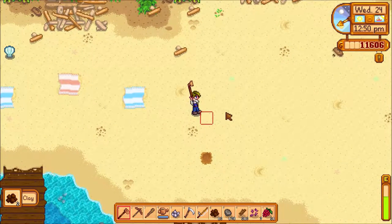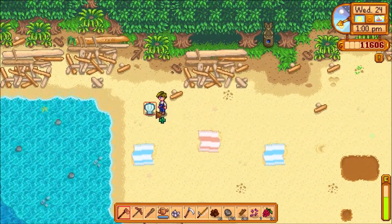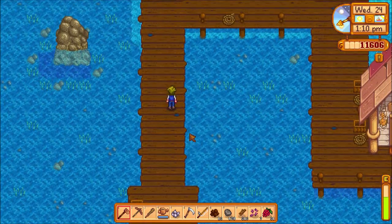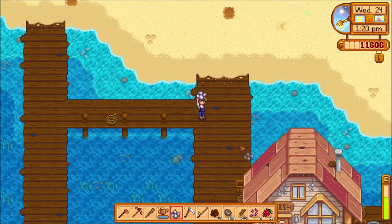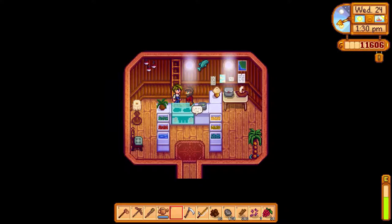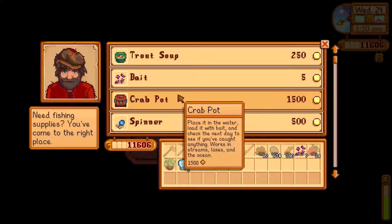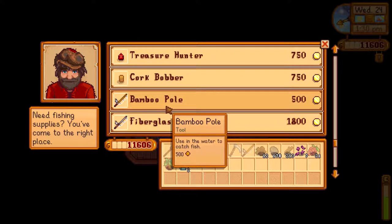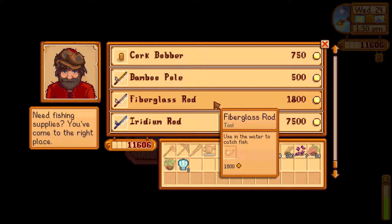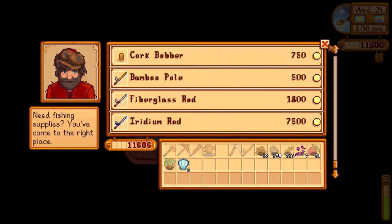The upgraded hoe now goes three spaces, just like the watering can does — that's sort of how the tools work when upgraded. Now we can till three spaces at once, which is pretty cool. Willy's not over here, he's over there. We got him a birthday gift. Happy birthday, Willy! Some fish come out in different seasons. We can buy different fishing rods from Willy — I already have a bamboo pole. Eventually I'll get to buying all of them; the next one will be the fiberglass. The iridium one is pretty good too, but I'm not going to do that yet.